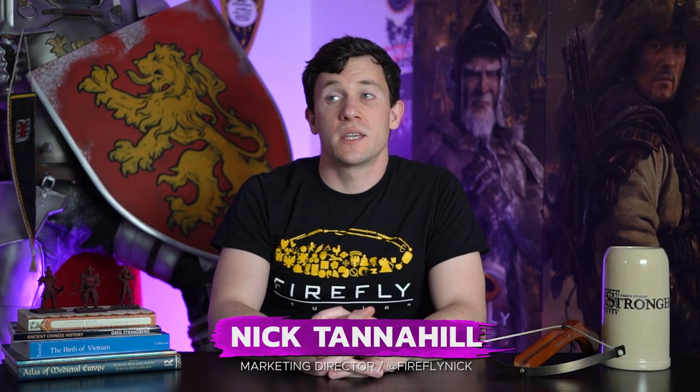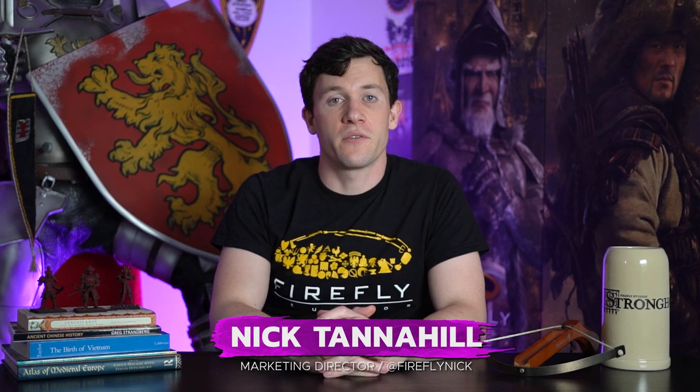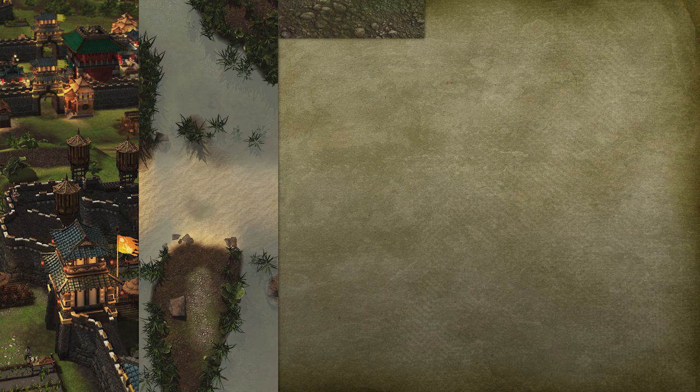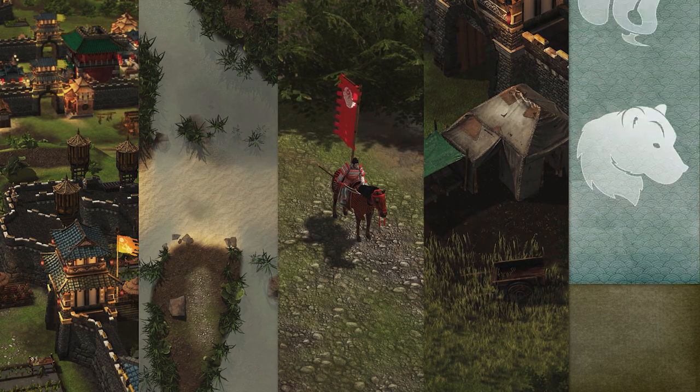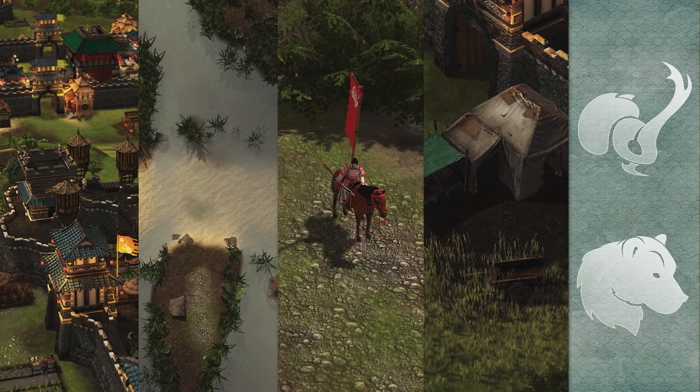Hello and welcome back to the socially distanced offices of Firefly Studios London. Today we're going to be talking about our first major content update for Stronghold Warlords in the form of our first Skirmish Trail update. You can head over to Steam and GOG right now to download the latest update which includes 10 trail missions and two multiplayer maps, but also our mounted Samurai Lancer unit, the Healing Field Hospital, and two new Warlords in the form of the Beetle and the Bear.